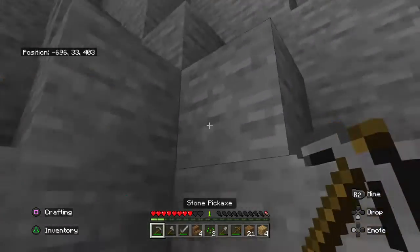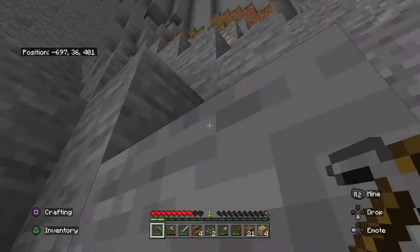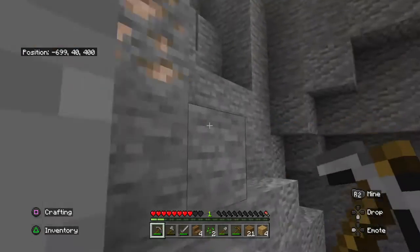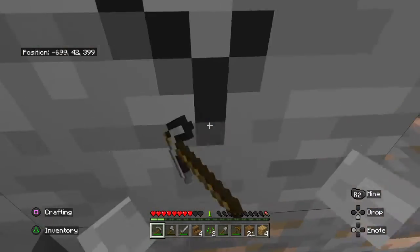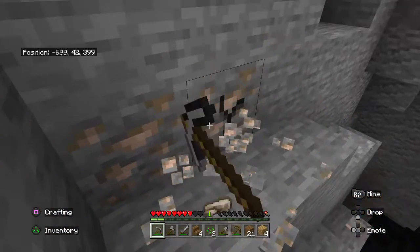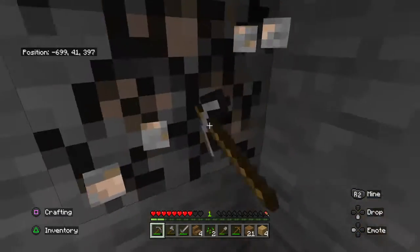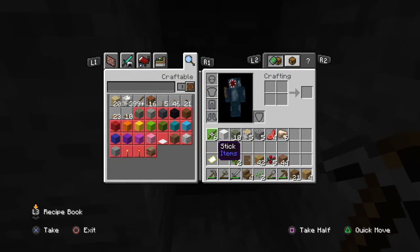I found some iron in the second episode — that means I could potentially find diamonds if it's a big vein. I am so lucky! We're at position 700 right now. Oh yes, it's a big vein! Okay, what is that — that is a six vein!